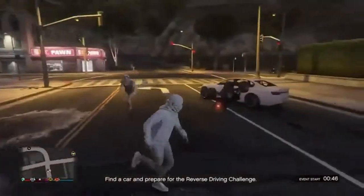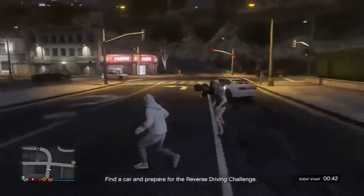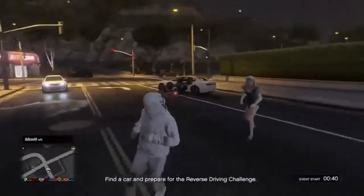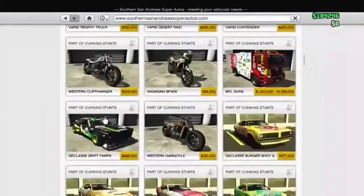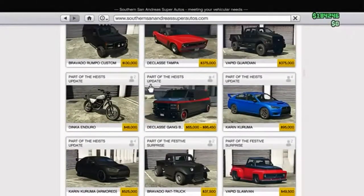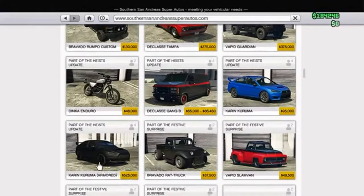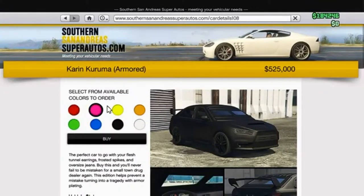Now for step five, the last step: what you need to do is buy the Karuma at Southern San Andreas Super Autos, as I'll show you here. Scroll all the way down and you'll eventually see the Karuma — the normal Karuma and the Armoured Karuma. I've already got the Armoured Karuma so I'm not going to buy it, but there it is. All you need to do is click buy and then wait a couple of minutes and it'll get delivered to your garage.